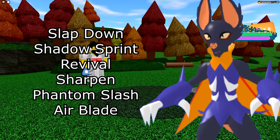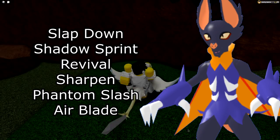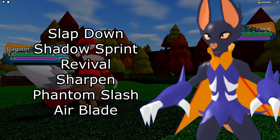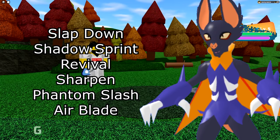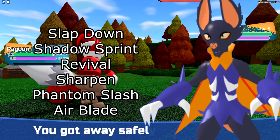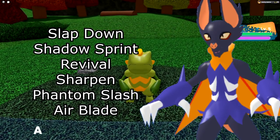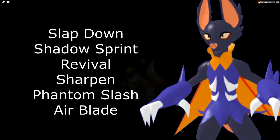Next is Vesperato — very straightforward. You want Slapdown as your best direct-type move since it can knock off items, Shadow Sprint, Revival to heal yourself and remove your Spirit typing for the turn, and Sharpen. That's basically the moveset you always want. Alternatives: if you don't want Shadow Sprint, you have Phantom Slash or Jawslay — it's not priority but hits harder. You can also run Air Blade for coverage, mostly useful against Eclipse. I wouldn't really recommend Blood Drain; in most situations, Revival and Sharpen together is just way better.